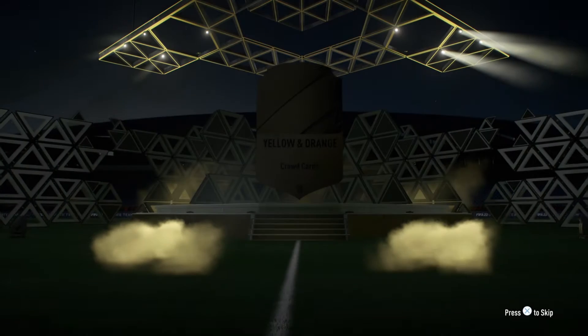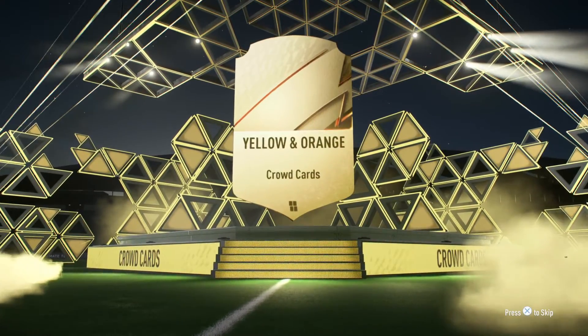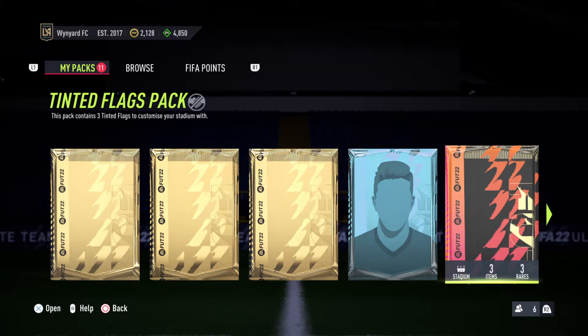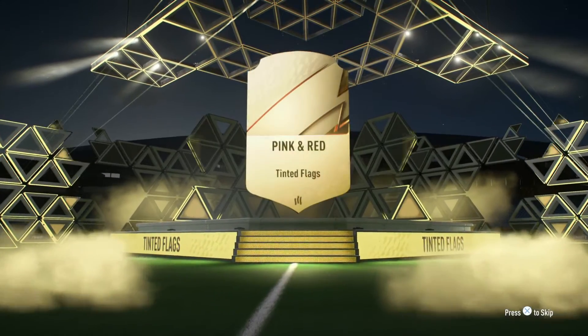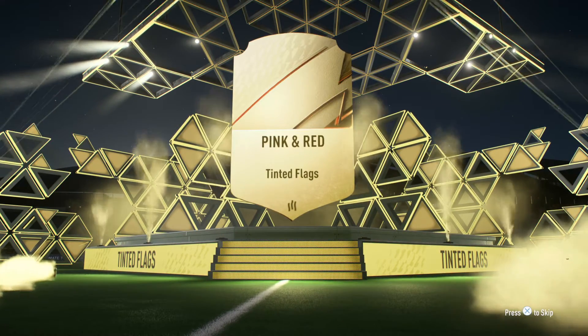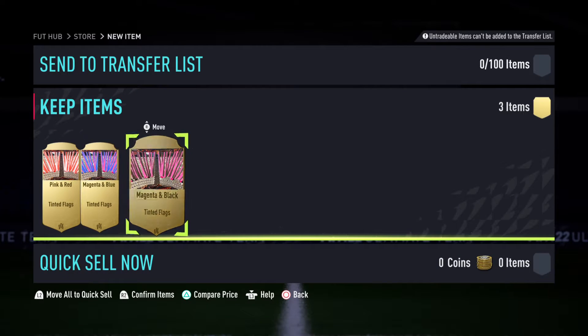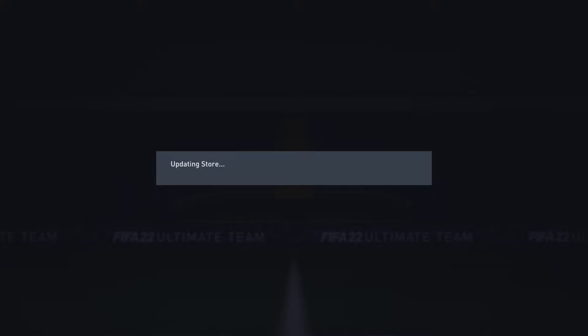A second crowd cards pack. I'm hoping these are something special but I have a feeling they're not. Yellow and orange — now that's a good combination — green and black, and white and purple. Pretty decent. We've also got another Tinted Flags pack: pink and red, magenta and blue, and magenta and black.